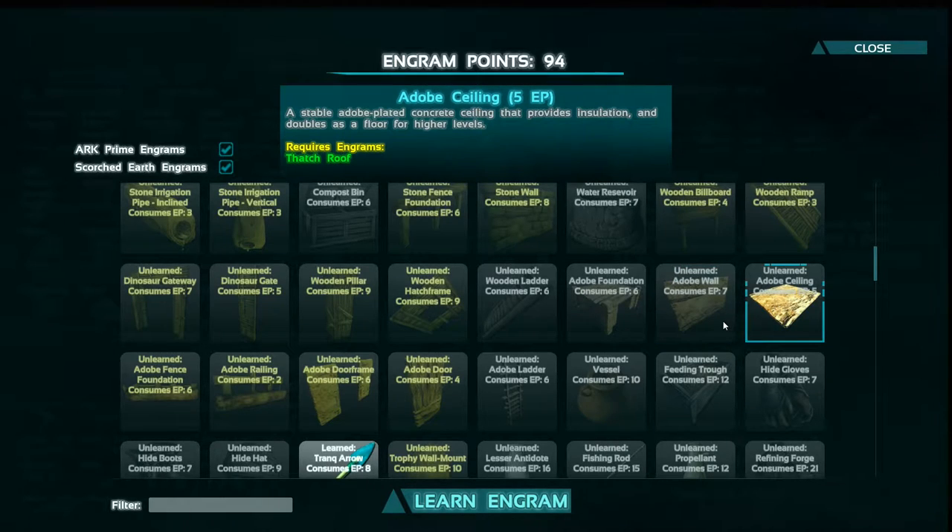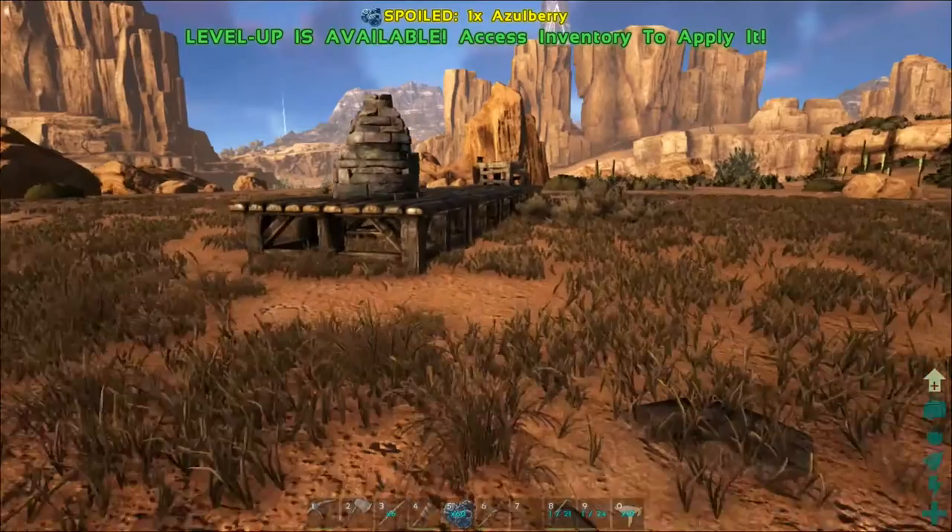To build a complete house you will need to unlock the engrams for at least the foundations, walls, door frame, door, and ceiling.